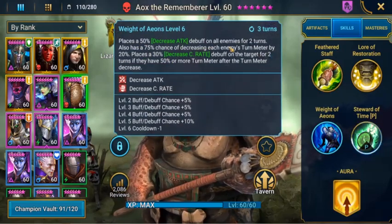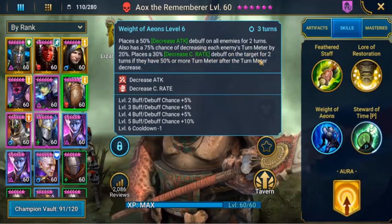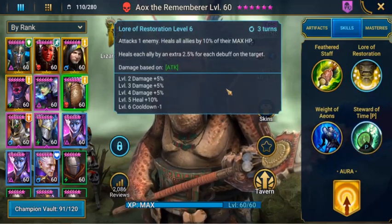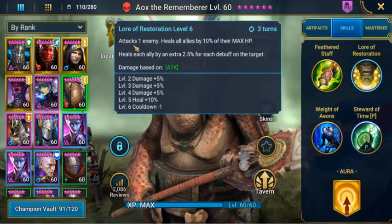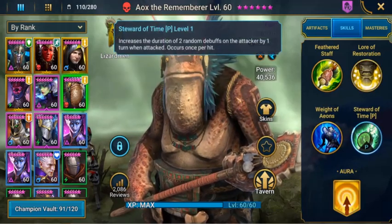His second skill places a 50% decrease attack debuff on all enemies for 2 turns, also has a 75% chance of decreasing each enemy's turn meter by 20%, and places a 30% decrease critical rate debuff on the target for 2 turns if they have 50% or more turn meter after turn meter decreases. Lure of Restoration — this is what he's really in the team for. He attacks 1 enemy, then heals all allies by 10% of their max HP, and heals each ally by an extra 2.5% for each debuff on the target. I have him booked out as well, and it also increases the duration of 2 random debuffs on the attacker by 1 turn when attacked.